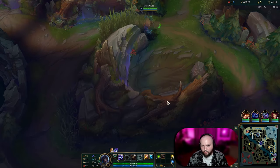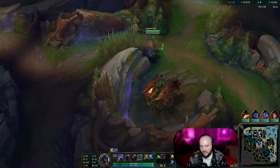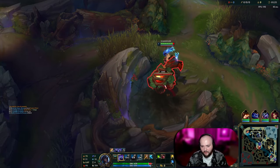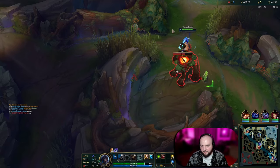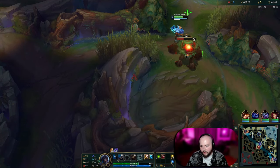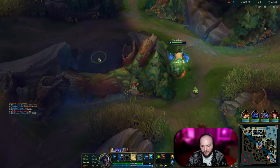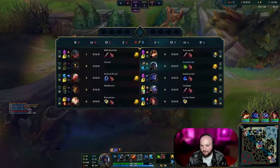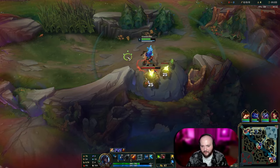So I'm going to start with red buff, then go to Krugs and Chickens, clearing down towards bot and looking for a gank. I'll activate my empowered ability and auto attack this down. While you're clearing camps, you can always look at your lanes and see what's going on. I'm going to smite this — oh, I misclicked. That's really sad. That's actually going to slow down my clear quite significantly, but it doesn't mean we can't work with it.